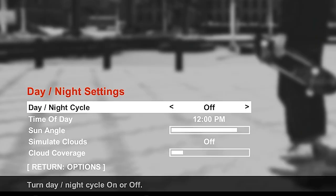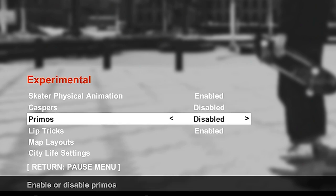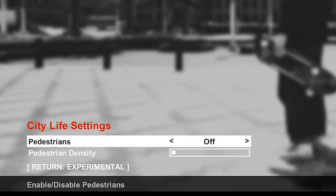Here are my day and night settings: day and night cycle is off because I like to choose my time of day when I skate. Quickly through the experimental settings: skater physical animation is enabled, Casper's is disabled, Primo's is disabled because I don't do those tricks. Lip tricks are enabled — that's how you can do slappies and lip tricks. Map layouts are both unloaded, and I have NPCs off because they just get in the way and are really annoying.